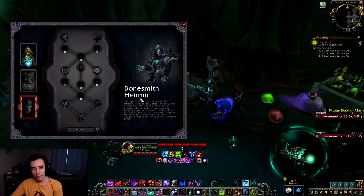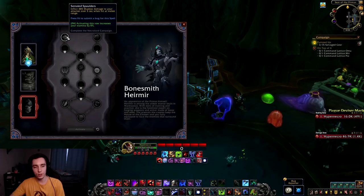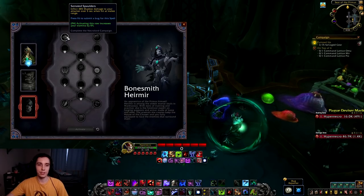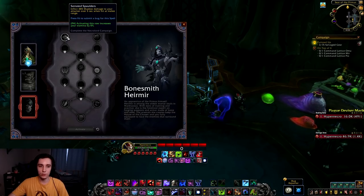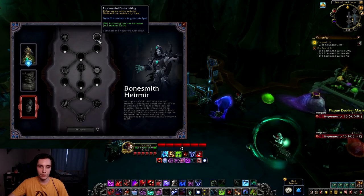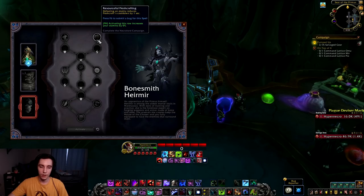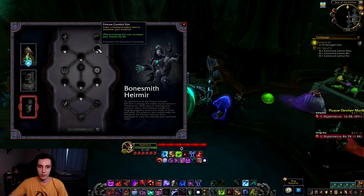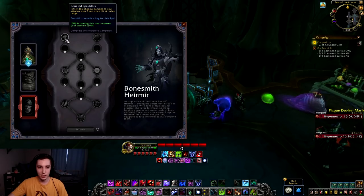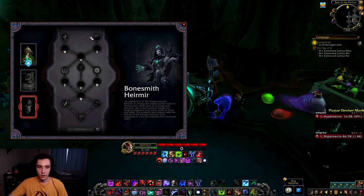Moving on to the last soulbind, Bonesmith Hiremir. Jagged Spaulders inflicts shadow damage to attackers over five seconds when hit at melee range — essentially a light Thorns effect. Then Resourceful Fleshcrafting: defeating an enemy reduces Fleshcraft's cooldown by one second. It's a decent defensive option leading into a finesse conduit. I would probably take Thorns as a tank and Resourceful Fleshcrafting as a DPS.